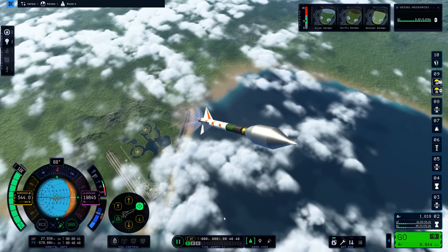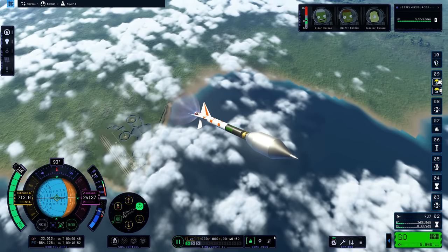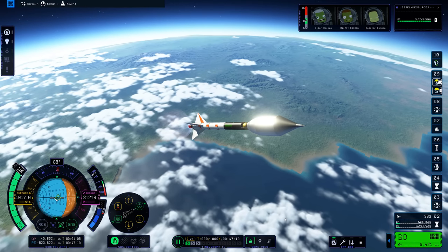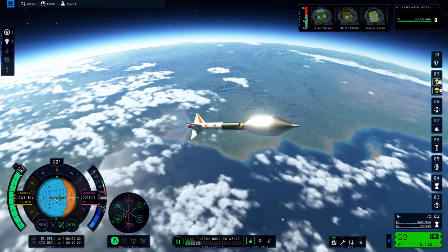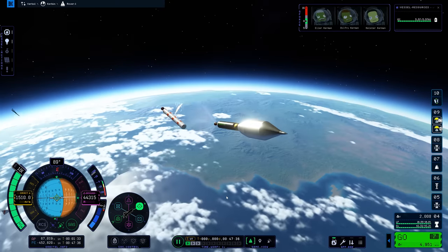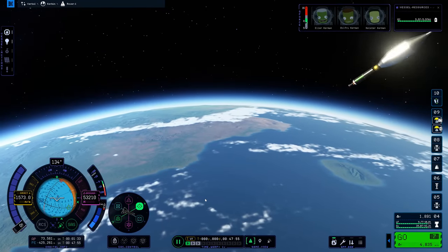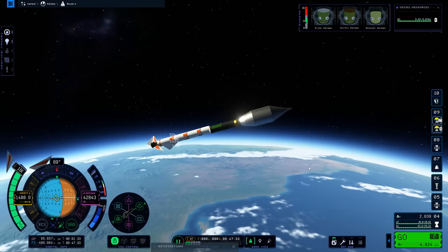We're going to sit around this angle of attack until the first stage runs out of fuel. Deploying the second stage brought me into a whole new circle of hell. The first stage fins fall off and now we're flying the second stage — but as you can see the camera completely messed up. It wasn't following the second stage. Let's do a quick load.